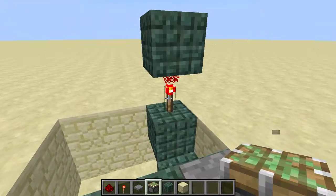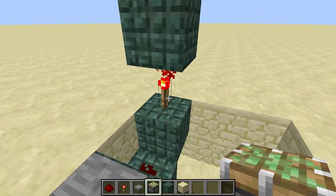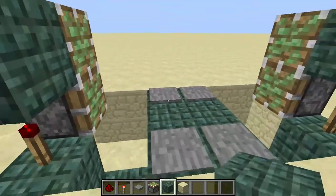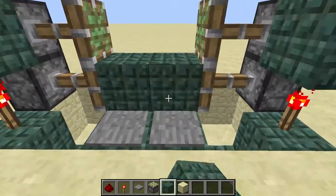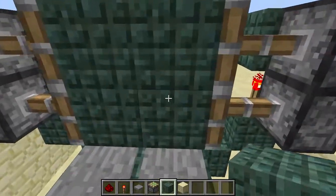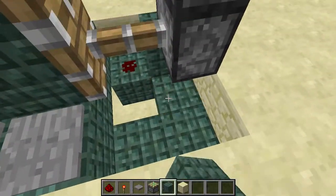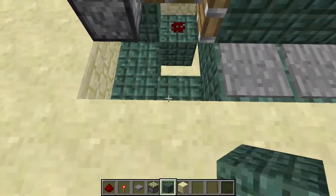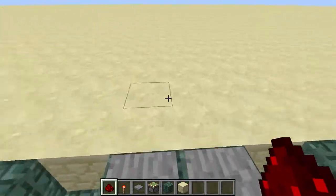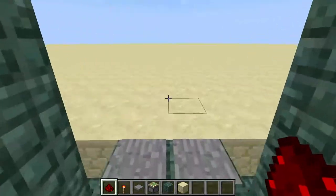After that you want to place a block on top of these, and then place sticky pistons all around. Put four blocks there. It'll work on one side but won't work on the other side because this isn't powering anything, so you want to put your block there and it should work perfectly.